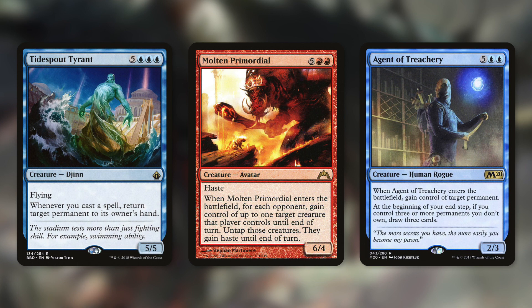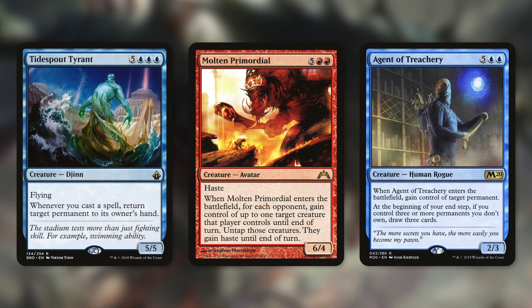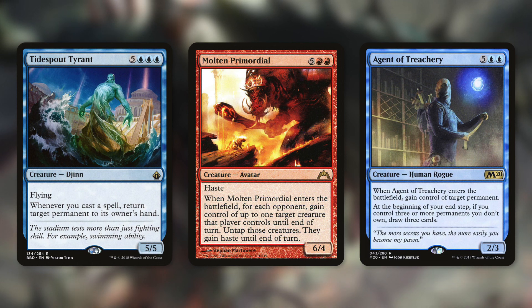We can also take control of our opponents' creatures with something like Molten Primordial. When it enters the battlefield, for each opponent, gain control of up to one target creature that player controls until end of turn — untap those creatures and they gain haste until end of turn. Temporarily threatening three creatures every single turn can be a huge win factor for this deck. Agent of Treachery is obviously another way we can go. When it enters the battlefield, gain control of target permanent — we straight up gain control of it. And at the beginning of our end step, if we control three or more permanents we don't own, we draw three cards. So this provides card advantage as well as permanently gaining control of things. Making extra copies of this with Zenix can be really brutal — if you've played Standard, you'll know Agent of Treachery, or at least before it was banned.